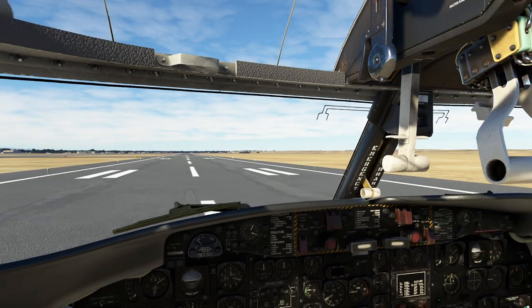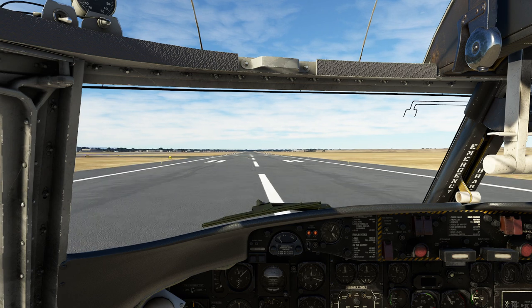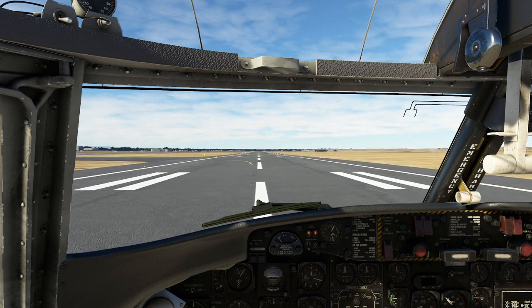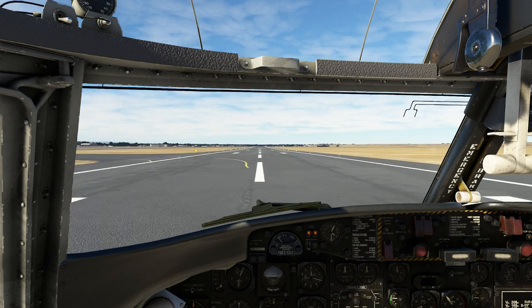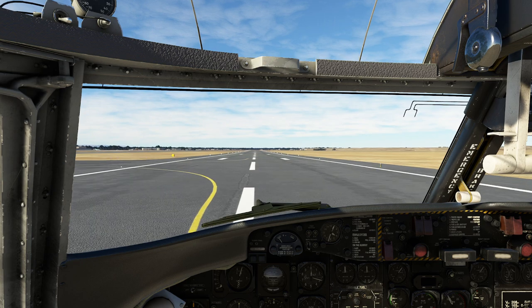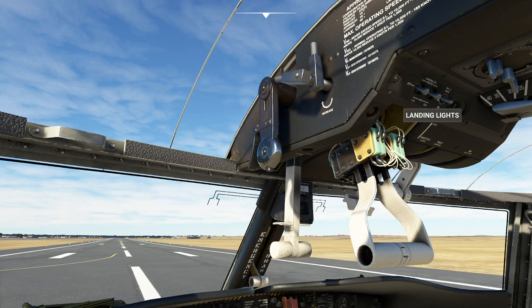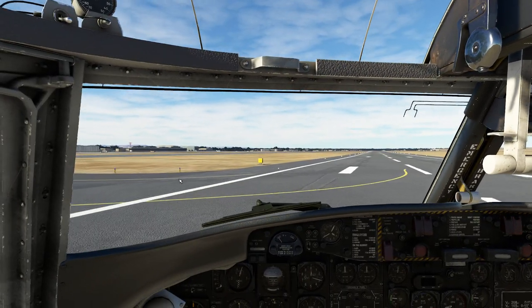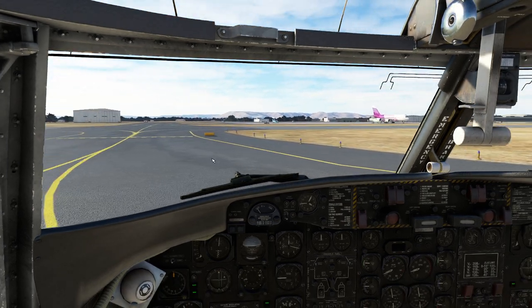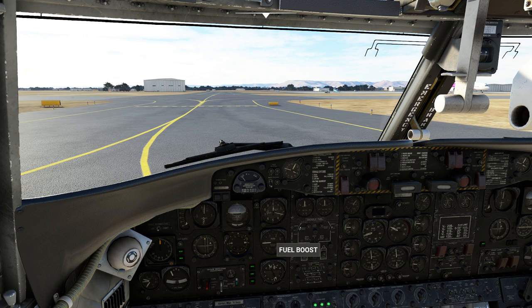If we want to apply reverse, pull the handle out just like that. Apply reverse — it's not the most exciting reverse, but it works. Go ahead and push that forward, release it, a couple taps to the brake, and now we are all set and clear of the runway. This plane can land on just about everything — I've landed in 1,500 feet with this thing without too much difficulty. It's a really impressive aircraft in that kind of regard.